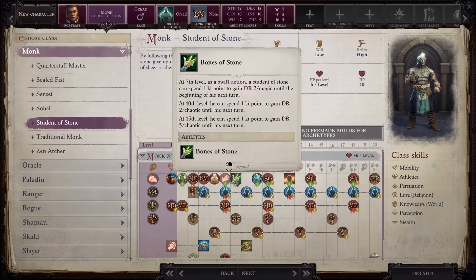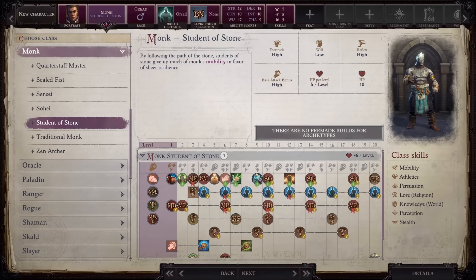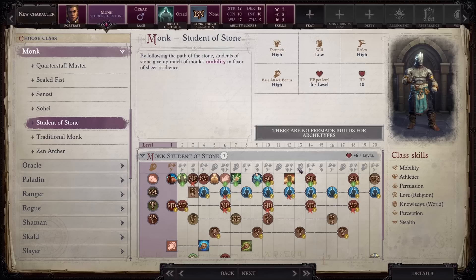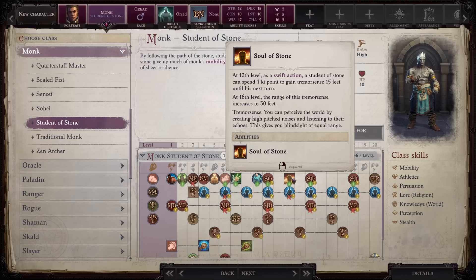At level 7, as a swift action for one ki point, you can give yourself additional damage resistance against all sources except chaotic. There are a lot of evil sources of damage, so this can still be useful. At level 9, you gain the light fortification property, which provides a 25% chance to negate critical hits and sneak attacks, which causes the damage to be rolled normally. Obviously, this paired with Hard as Stone makes you very tanky. At level 12, as a swift action for one ki point, you can gain tremor sense, which is equivalent to blind sight. Combining tremor sense with true seeing will allow you to ignore enemy concealment, making the game significantly easier. This also means you don't need to get blind fight or improved blind fight.